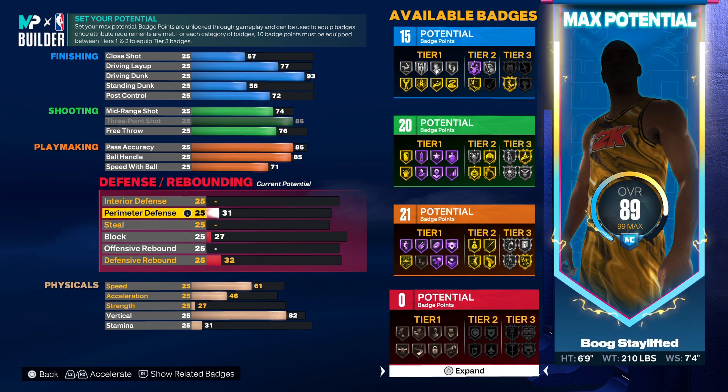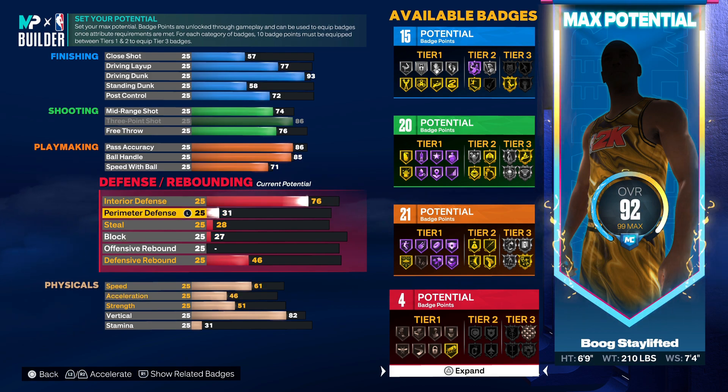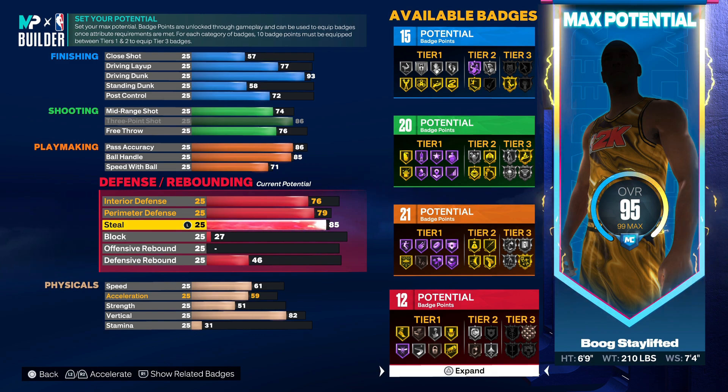Moving on to defense - y'all see the setup so far. We're gonna put the interior up to 76 to get that extra badge, then 79 on the perimeter. For steal, you want to put this up to 85. This steal rating goes crazy - none of my builds have over 85 steal and I get steals at will.